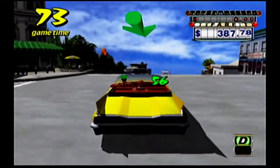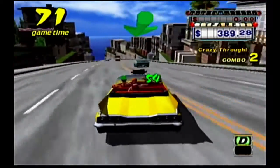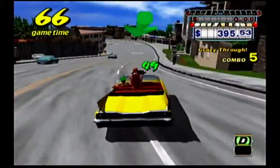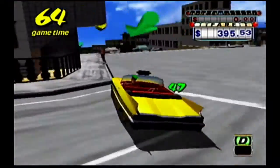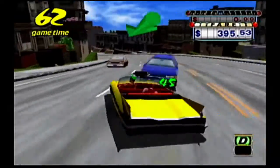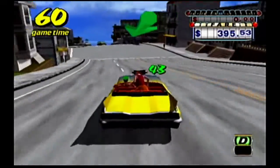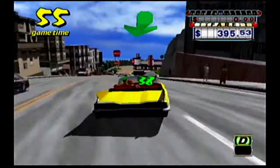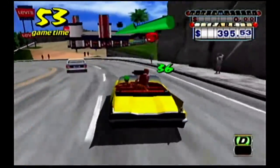Crazy Taxi is also an example of some of the most prolific product placement in video games. While driving around the city, passengers will continually request to be taken to a number of real-world restaurants and stores, namely Pizza Hut, KFC, Levi's, and the now defunct Tower Records. Though they were likely added for advertising reasons, it really makes the world feel believable.